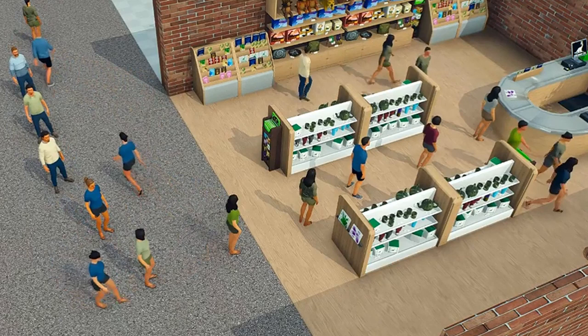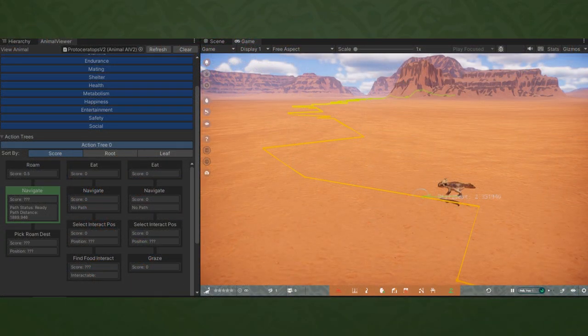The animal rework has been progressing very well. Great headway was made in August — animals are now wandering around and recognizing interactables with the new locomotion systems. Animals make choices depending on their internal statistics like stamina, endurance, health, and metabolism. These stats push and pull on an animal's needs, determining when they should rest, find food, and how long their meal will last. Seemingly simple mechanics like this weren't part of the old AI system and will have a huge impact on future features like hunting.